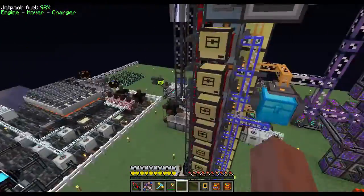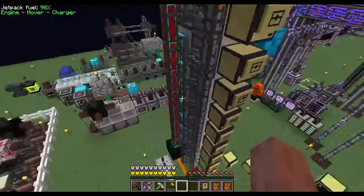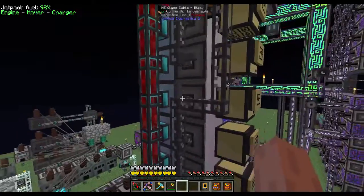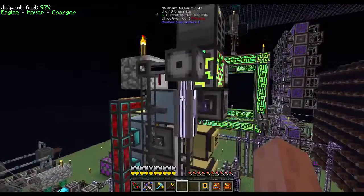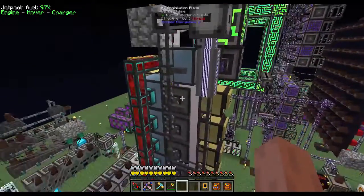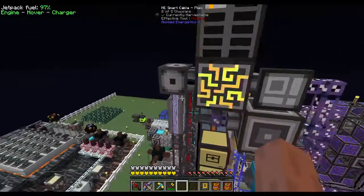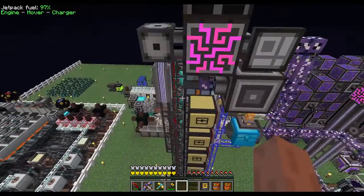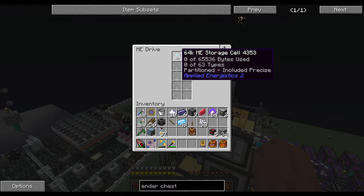For the annihilation planes, we created another subnet. Eight annihilation planes are on a normal cable going into a dense cable, and the remaining two are on a normal cable going into the dense cable as well. This subnet has more than eight channels so we need an ME controller here. Those annihilation planes are depositing into an ME drive with a single storage cell - you can just use a 1k storage cell; that's fine.